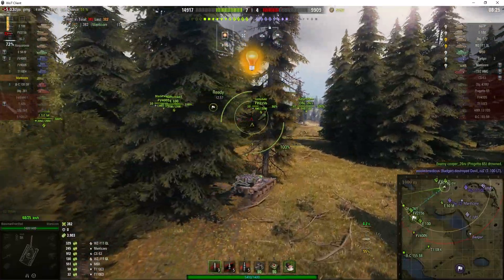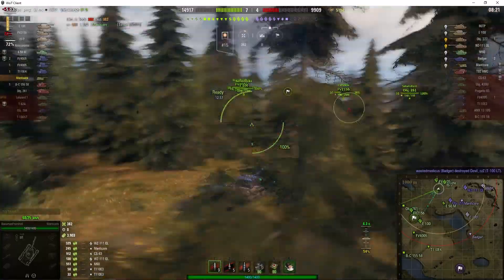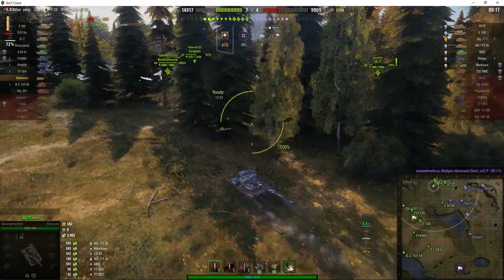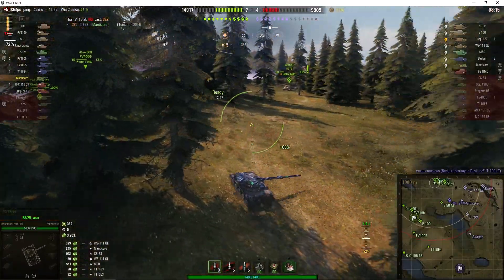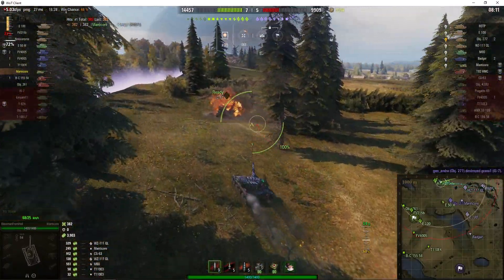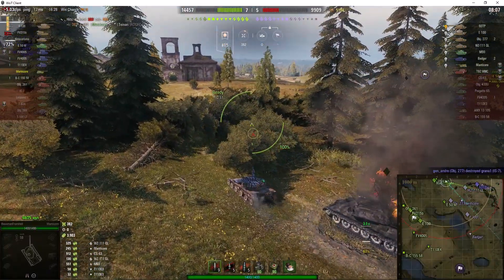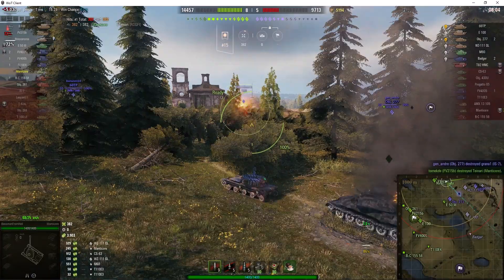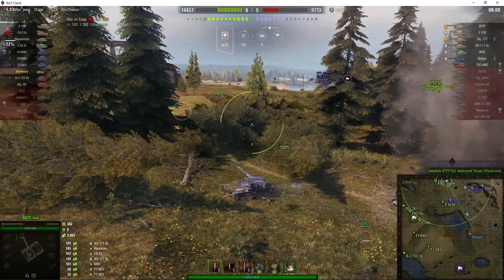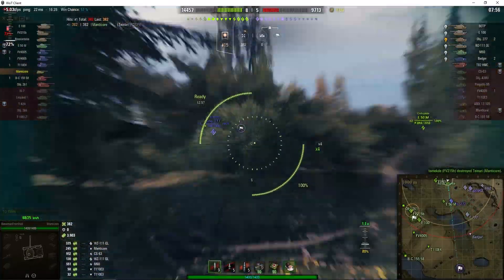He's been spotted again so he does need to move, because even though this tank is very small and low profile, it can still be hit. He's done a dipsy doodle. We lost the IS-7, taken out by their Object 277 on the ramp. The 277 has actually come out of the ramp now — he's to our right only a short distance away. The enemy Manticore is gone, so Baseman might be able to get shots on that 277.